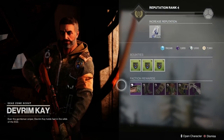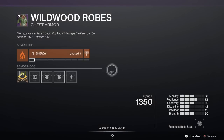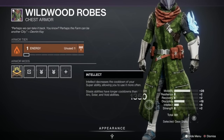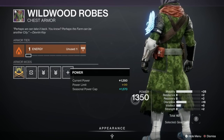Armour-wise we haven't got much this week — in fact the only one I could sort of recommend is the Wildwood Robes for the Warlocks. The reason being it's got a 28 stat for Mobility and 18 for Discipline, a total of 60. But that is actually probably the best one we've got this week, and even that one isn't very good.